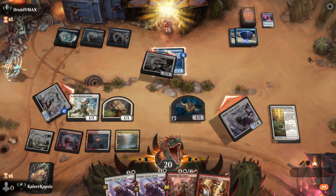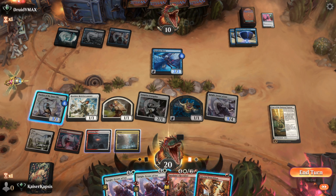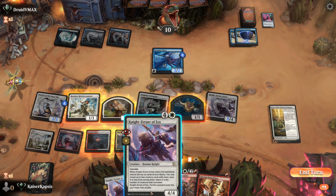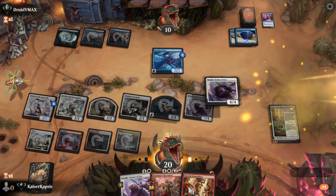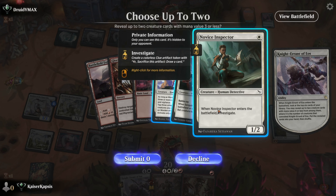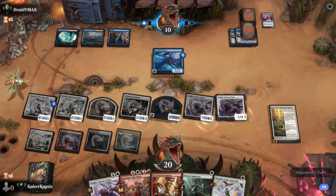It will further pump my creatures. They didn't even block. Shall I demolish one of their Synthesizers? No. Let's put another Knight. Let's Convoke. There's a Novice Inspector and there's another Warden. Good. My creatures are pumped.